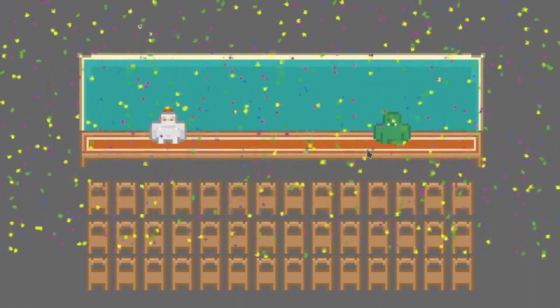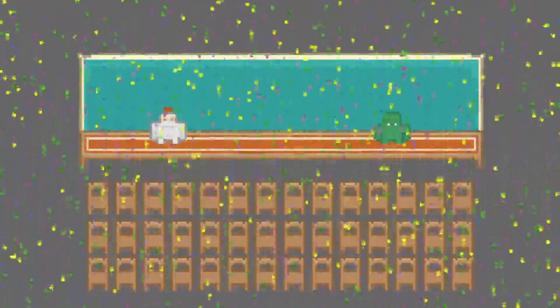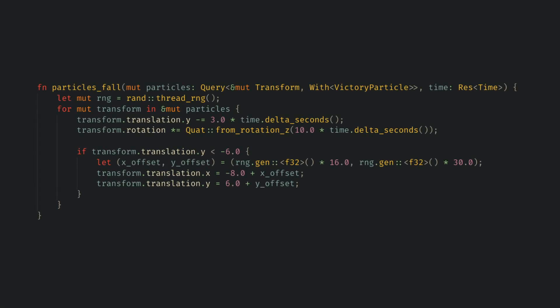Finally, I added a simple win effect which just spawns a bunch of particles. I haven't done anything fancy here — these are just sprites cycling as they fall down the screen. Bevy seems to handle this many sprites without any big performance hit, and it's just a placeholder effect until I finish adding the full combat cycle.